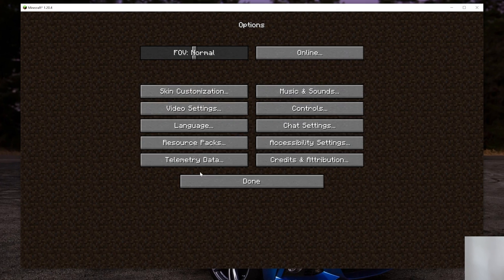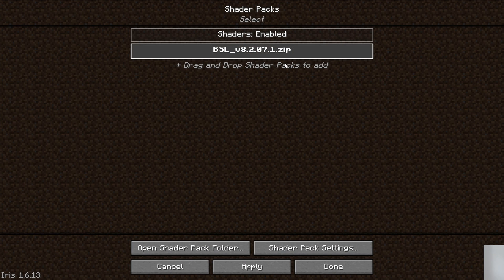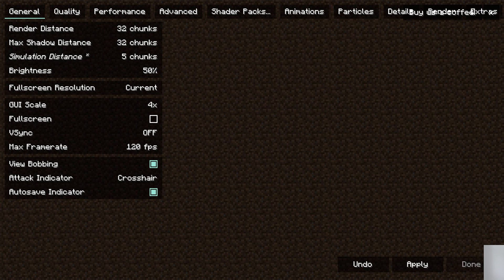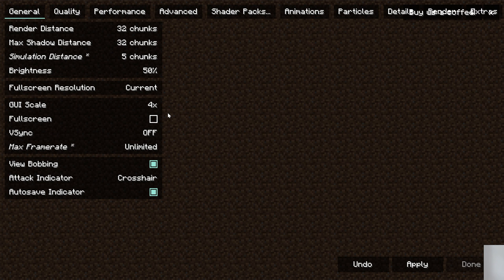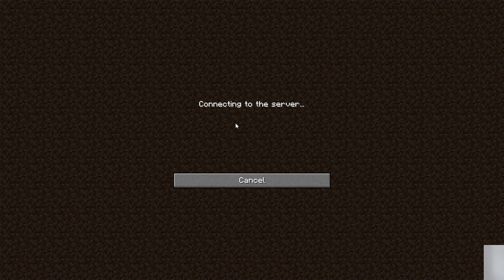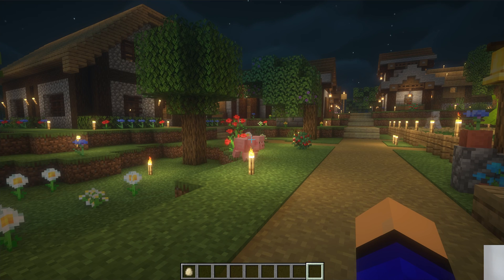Minecraft is now open. Go into Options, then Video Settings — this is what Sodium looks like by default. Go into Shaders, and BSL is there. Click on it, click Apply, and there are tons of different settings you can change to boost performance: turning down render distance, simulation distance, and various quality and performance settings. Let's launch right into Minecraft and show what this looks like. We'll use the same Simple Game Hosting server, and once we're in-game, we'll see what the FPS difference is.